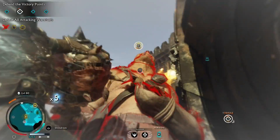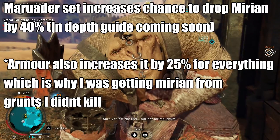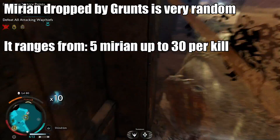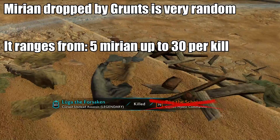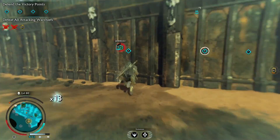Now let's move on to the Marauder set. The long and short of it is it increases your chance of dropping mirion from defeating enemies by about 40%. I'm going to do an in-depth video later since it has potential for one of the highest damage numbers in the game. When you kill a grunt the range of mirion you can get is incredibly random — anywhere from 5 mirion up to 30 — which is why I estimated around 500 mirion from the grunts.